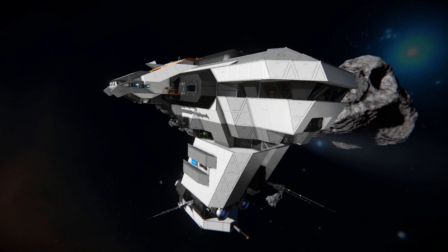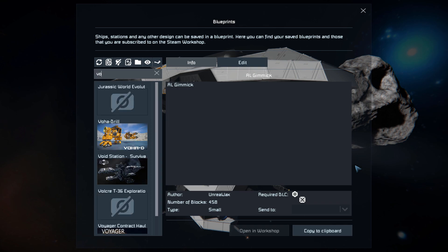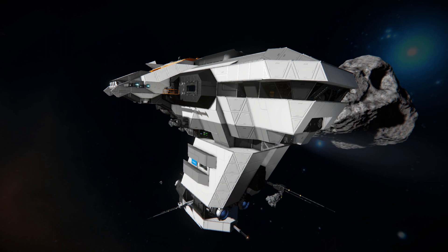It can jump just over 10,000 kilometers in a single blind jump. It's got plenty of defense on it, a large cargo container for you to store the goods in, and a nice big interior for you to live your life in. If you press F10 and find it in the spawn menu, there it is. This lovely ship is 1,644 large blocks.